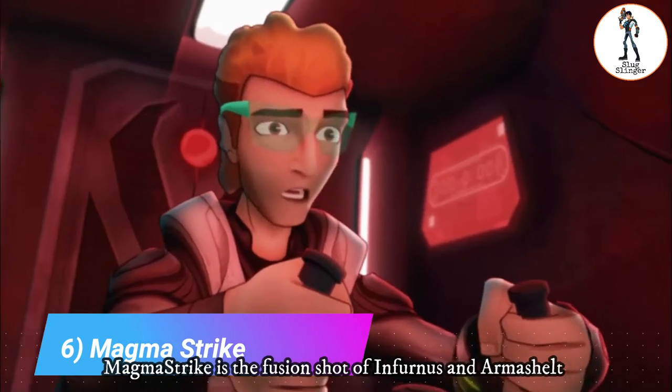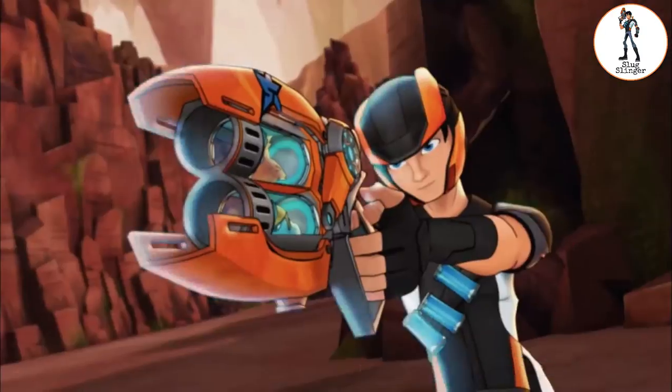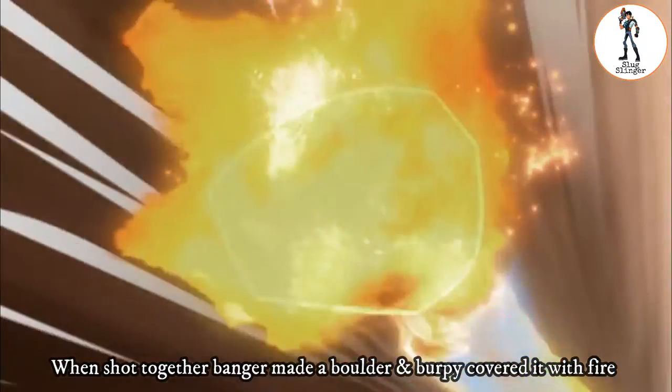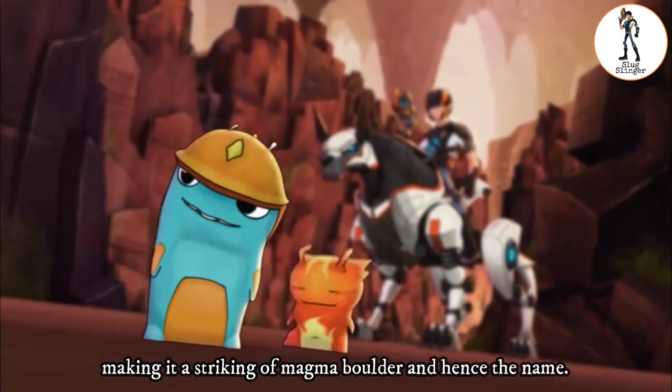6. Magma Strike. Magma Strike is the fusion shot of Infernoce and Armageddon, seen in the episode 'Upgrade,' used to take down Black Staten. When shot together, Banger the Armageddon made a boulder and Burpee covered it with fire, making it a striking magma boulder — and hence the name.